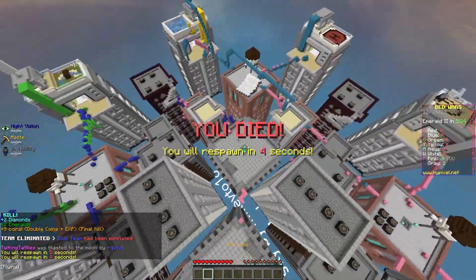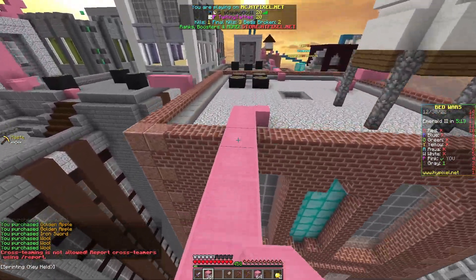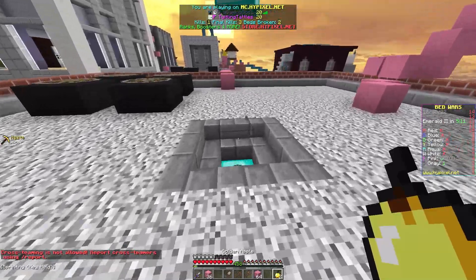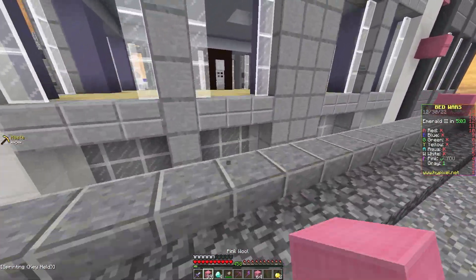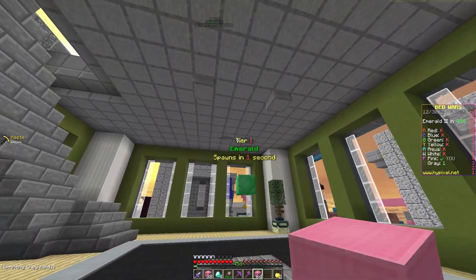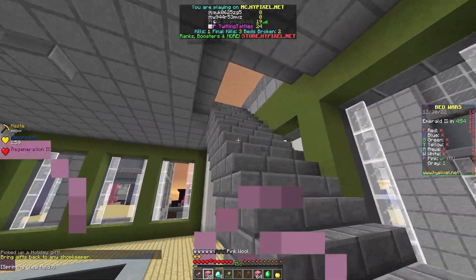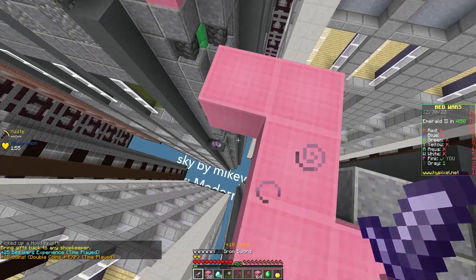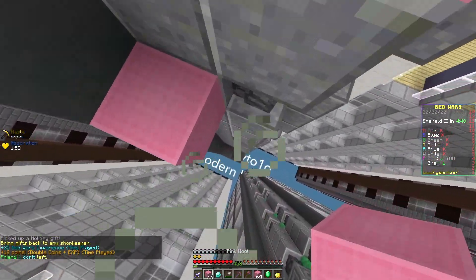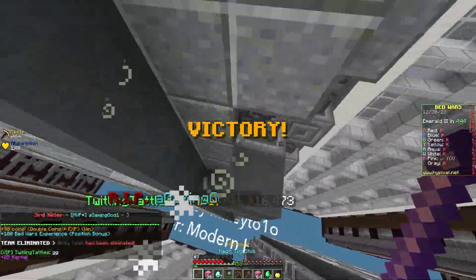Excuse me, I wasn't able to hit him, and that was a pretty cool clutch, but I died anyway. I guess we'll see what happens. I'm hoping this guy isn't too good at the game. He's right here. So, I think I got him? Oh, he's still alive. Oh, he clutched down there. There we go — now he's dead. GG.